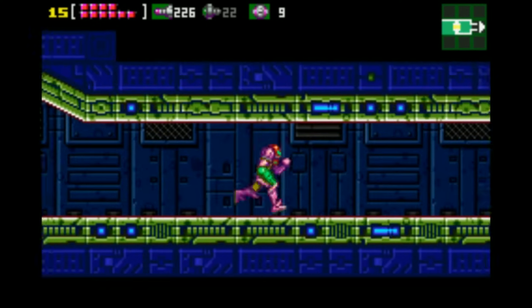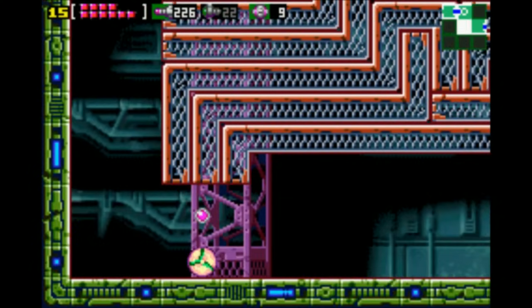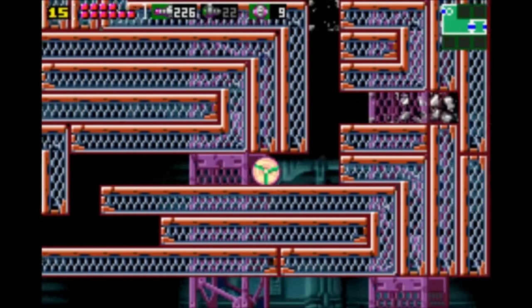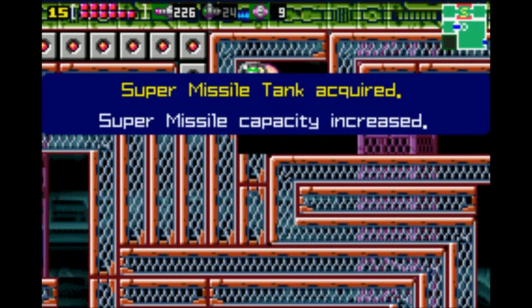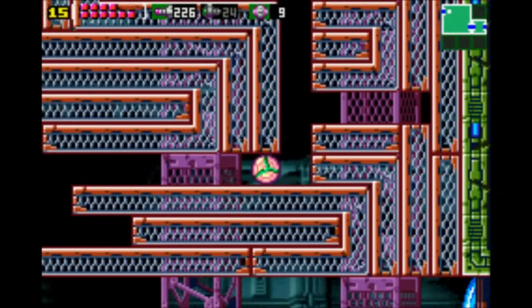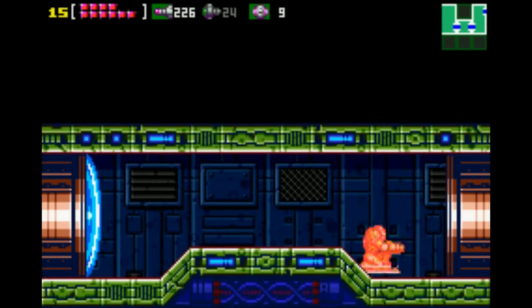It is very interesting. So now we're on our way back to Chozodia from the underground pathway, and I'm also going to be getting the items that I clearly ignored on the way out of here. It feels a little bit more fitting to get them on your way back in. It paces things a little better and keeps the backtrack to Chozodia from feeling too time-wasty.